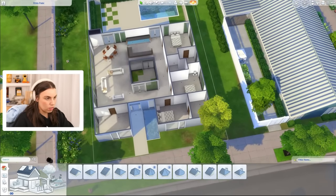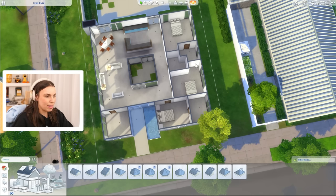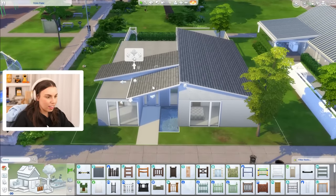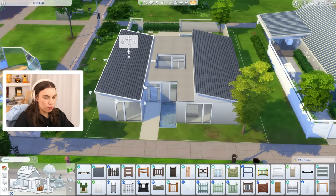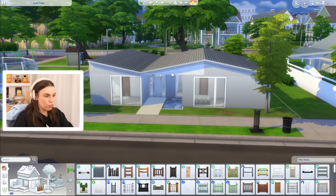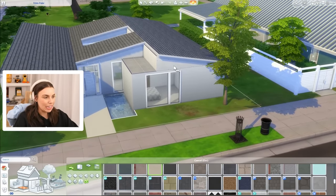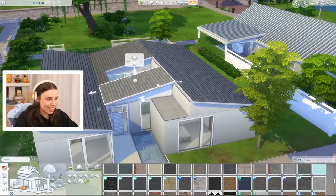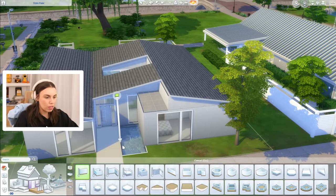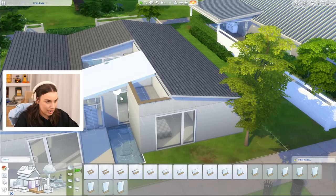One of these sides needs to come in by one tile, and actually the point is to create a zigzag. We want the roof to go the same way on this section and then the other way on the next section. The problem is that in The Sims 3 you could delete individual roof walls, and we can't do that in The Sims 4 — so we can only give the illusion of walls under here using platforms or half walls.